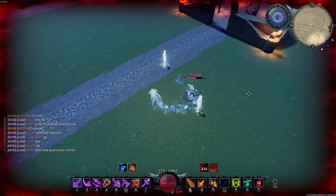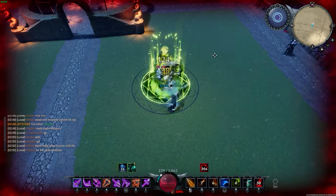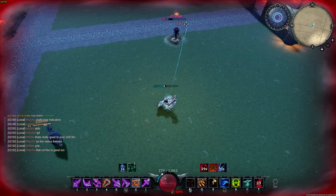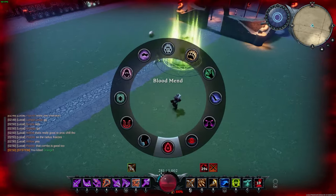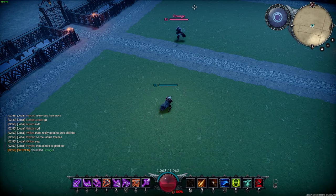You might be wondering — why crossbow over longbow? I chose crossbow over longbow because I value the E more than the longbow's Q. While the longbow's Q is pretty much the best kiting ability in the game now, I simply value the quick animation from the E on the crossbow more. This is largely due to the crossbow E being able to cancel defensives and dashes when timed correctly — and when you manage to do this, those abilities actually go on cooldown as well.